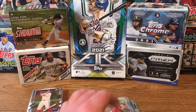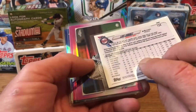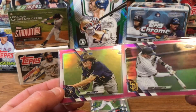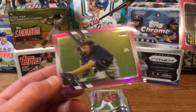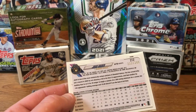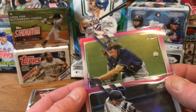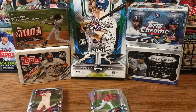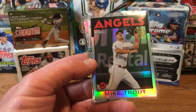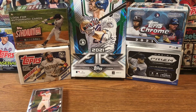In this pack we got a Chris Sale refractor and a Luis Arraez Sepia. Here's my question: all the pinks look exactly the same. We got a Manny Machado and a Josh Hader — the Machado is not numbered and doesn't say refractor on the back, but the Josh Hader is numbered to 399. So what is the difference? We got four pinks and only one was numbered. The other three weren't — kind of strange. We also got a Prism Power of Mike Trout, a Mike Trout throwback to '86, and a Future Stars of Lewis Roberts. Not a bad box.